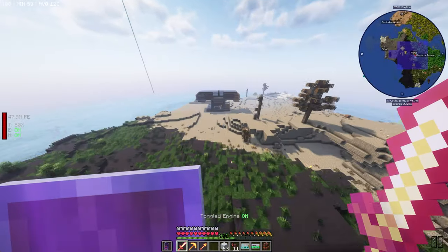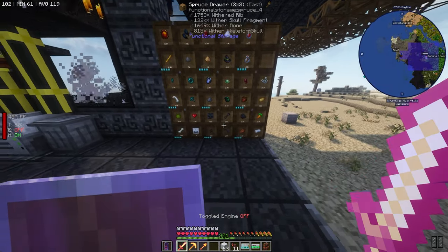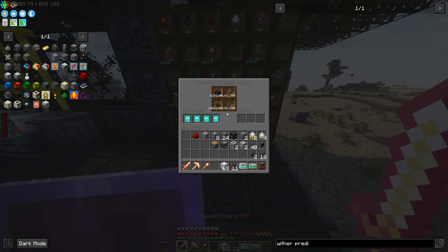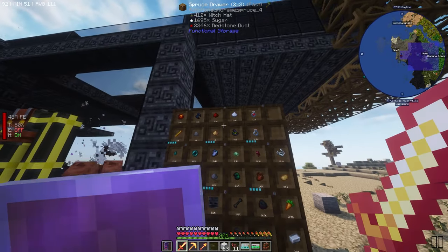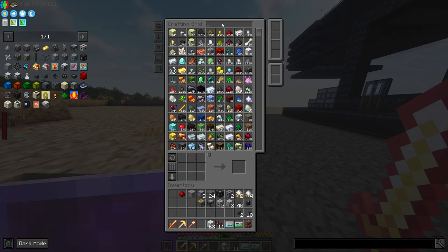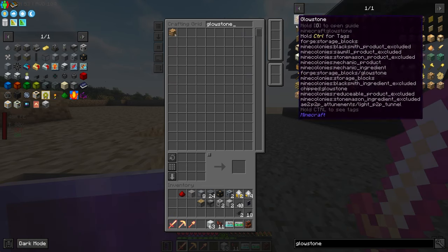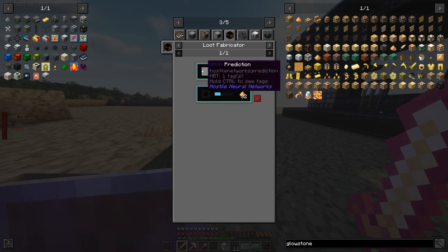We upgraded every single one of these over here, right? Yeah, we did. So we're going to get plenty of those pieces and they'll be stored just fine. Witch's hats — we have no glowstone being stored. Before we continue with that, let's look into another way to get glowstone dust besides witch's hats.